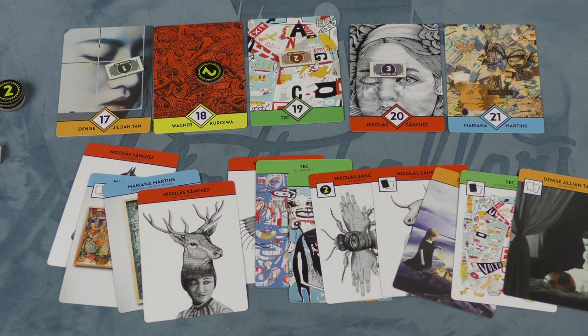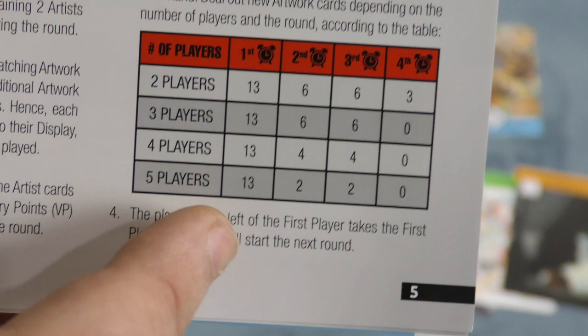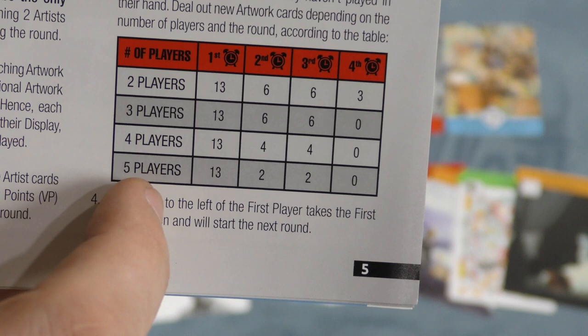Each player gets three points for every red card they have in front of them, two points for every green, and one point for every orange. Before scoring happens, each player may play up to one card from each of the three scoring artists in front of them so that they can score. Players will then draw a certain number of cards — I'll show you the chart from the book. In round two, you draw six to two cards depending on the number of players.